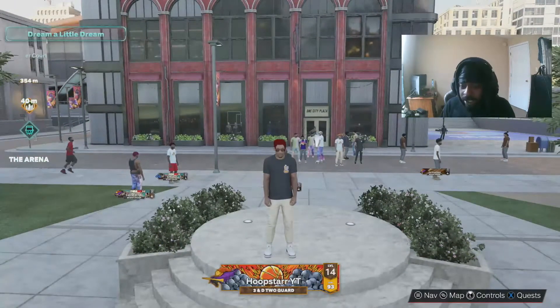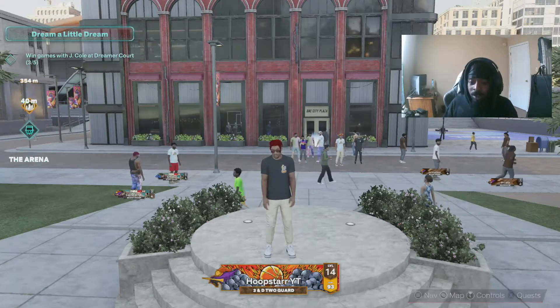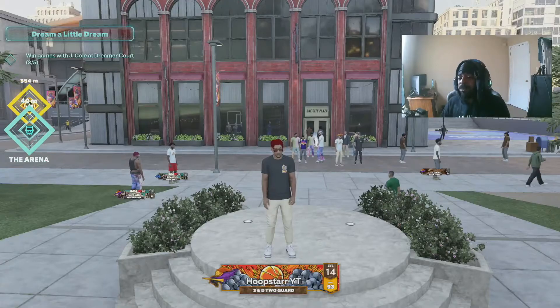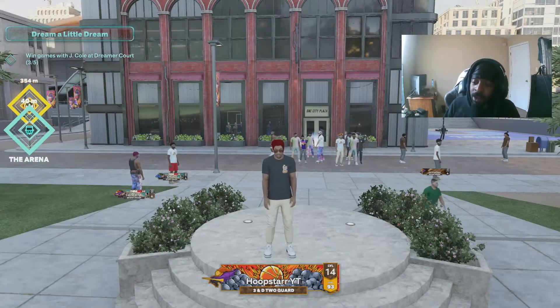The name is the 3-and-D2 Guard — low-key looks clutch, very comp. I'm gonna go ahead and give y'all this beautiful lock sharp build, my main build that I'm using in this 2K.